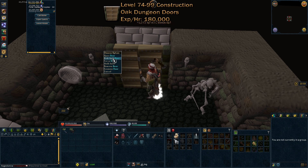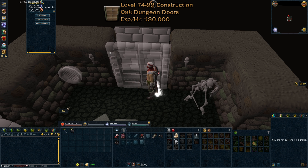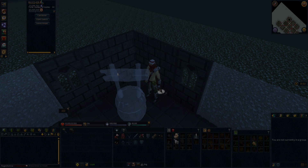From levels 74 to 99 construction, as a cheap alternative, you can do oak dungeon doors. These are roughly 180,000 XP per hour. The GP per XP per door is 52.7.